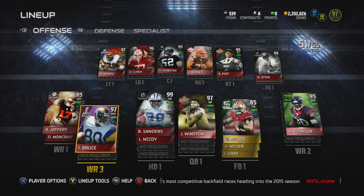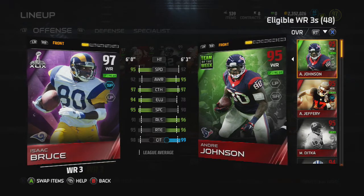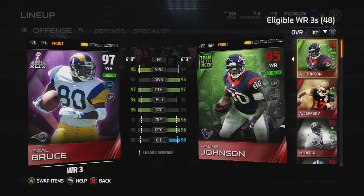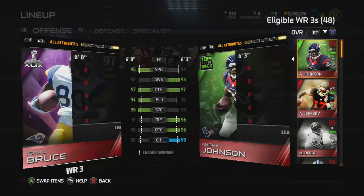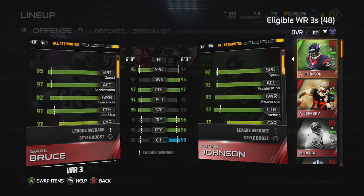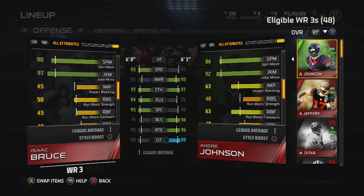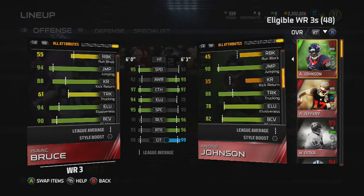I replaced Antonio Brown with Isaac Bruce. I really like him because he has good speed, catching, elusiveness, spectacular catch — everything — especially 98 catch in traffic, which I really like. For slower receivers I look for good acceleration — 97 acceleration — and good after-the-catch stats. He has 97 juke move, 90 spin move, and 90 ball carrier vision, so I really like this card.